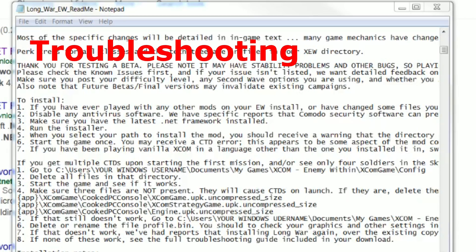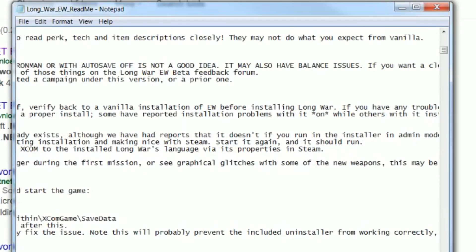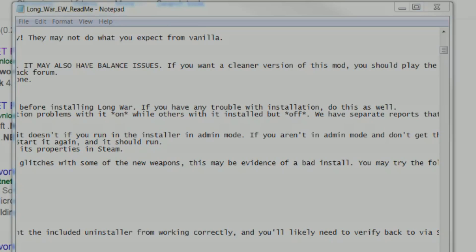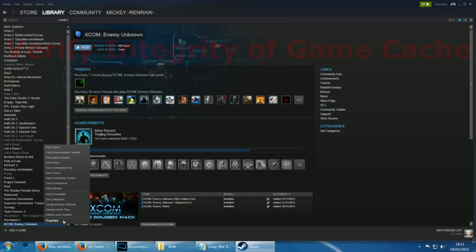And now for troubleshooting. I'm not gonna lie, I don't have a great deal of experience fixing problems with Long War because honestly I haven't really encountered many — in fact none at all when it comes to installing the mod. But I'll do my best to go through what the Long War team recommends when things go wrong. If you've ever modified XCOM yourself or installed mods: step 1 — verify the integrity of your local game files.